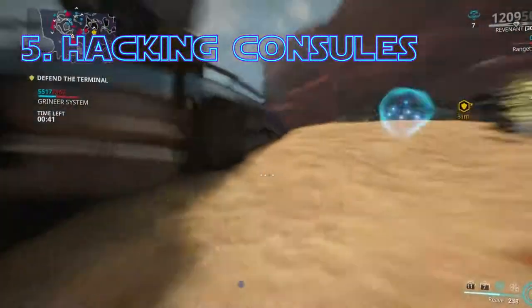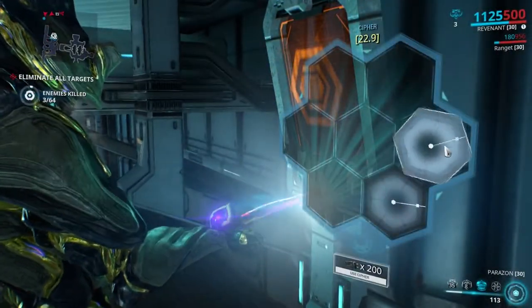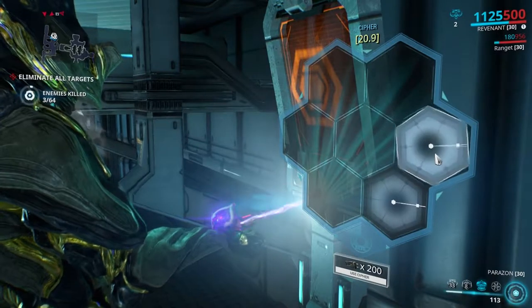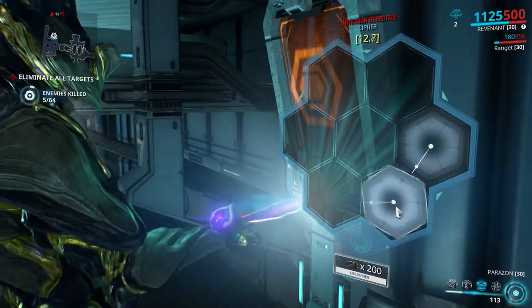Did you know that when hacking Corpus consoles, you can use both left and right click to rotate in different directions? Also, to use ciphers, you have to press the Y key — it's hard-coded and can't be changed.